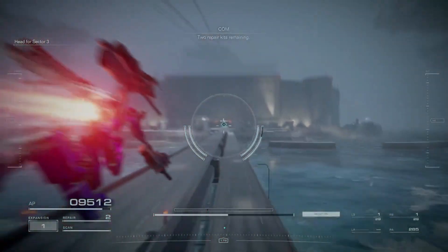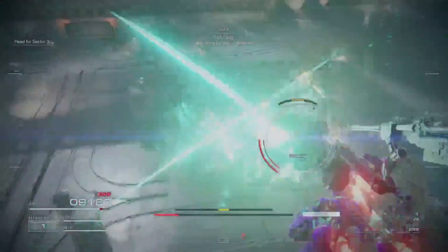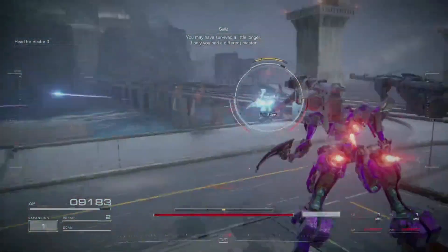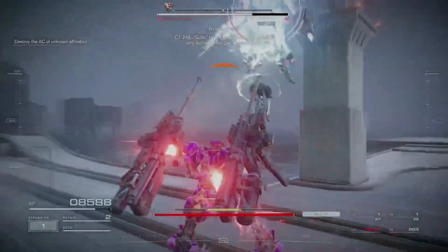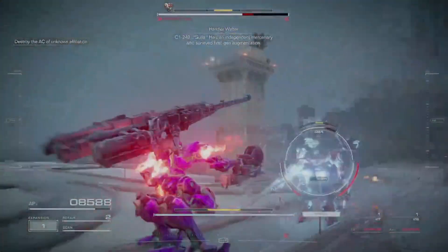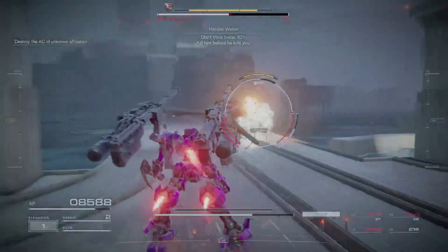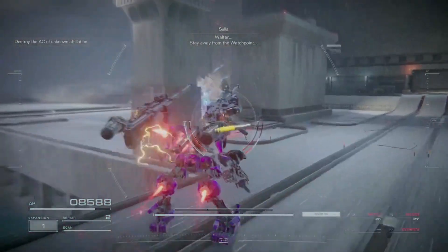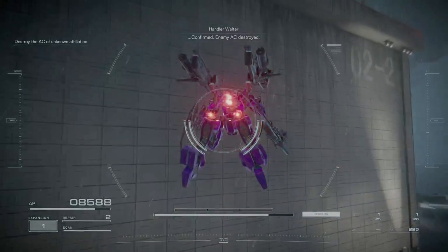The Sula fight shouldn't be too tough, especially if you come back to this mission after fighting more difficult enemies in later chapters. You want to get right up close and use your Moonlight Blade, Stun Needles, and Pulse Gun interchangeably. The Stun Needles are great for staggering Sula. Try to offset your Stun Needle shots — try not to use both at the same time unless you have a guaranteed hit. They're particularly effective if Sula is already staggered: if you stagger him with one Stun Needle and then use the other immediately afterwards, you'll take him out in no time.